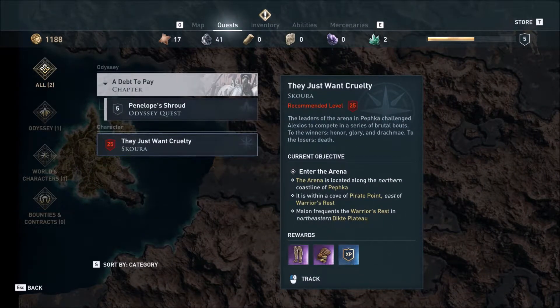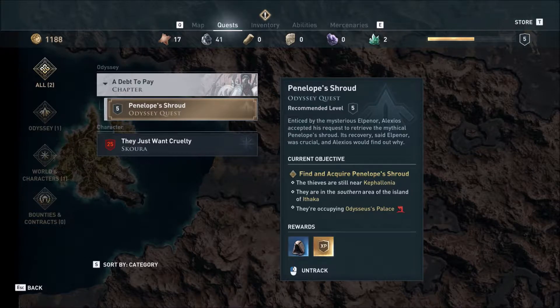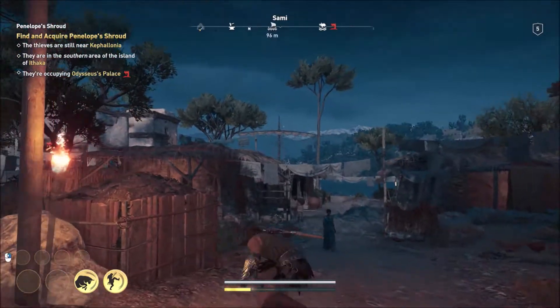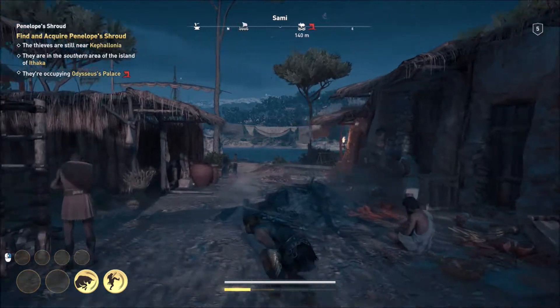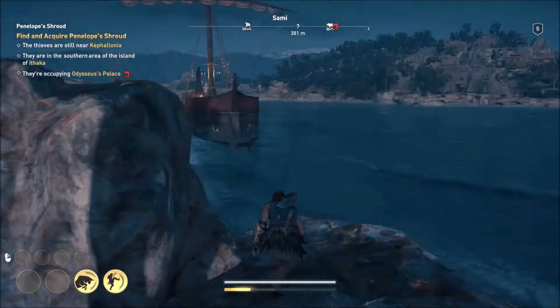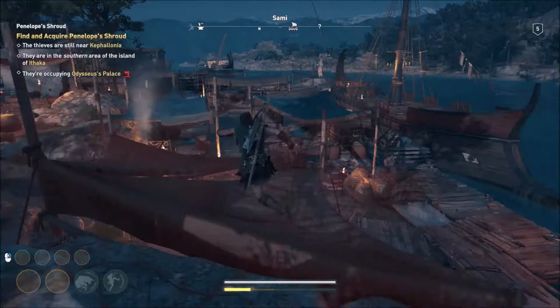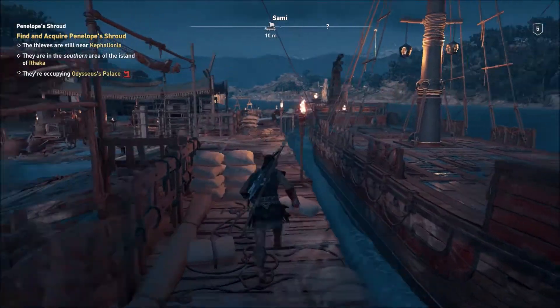Let me check the recommended levels - level five. We can't do that one yet, so we'll just be heading to the main quest: Penelope's Shroud. These are still near Kephalonia, in the southern area of the island of Ithaka. They are occupying Odysseus Palace - we went to that place before, back in part two, when we were kind of lost tracking the place of the Cyclops. Anyway, that's where we should be heading now.